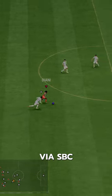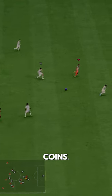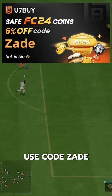Diani can be acquired via SBC for 420,000 coins. If you need coins, go to U7Buy — use code ZAID for 6% off.